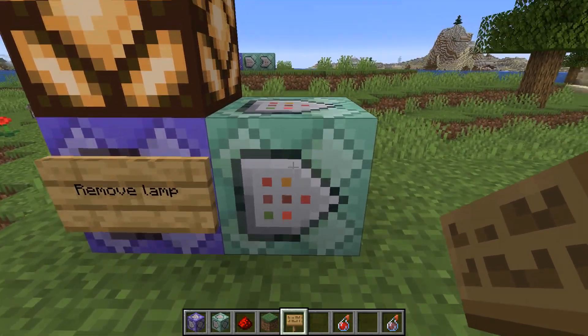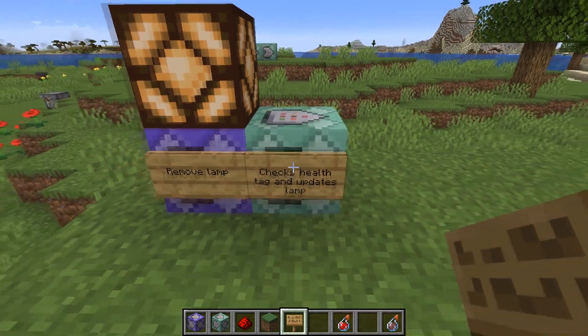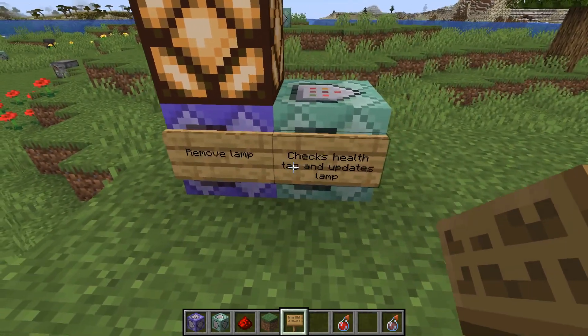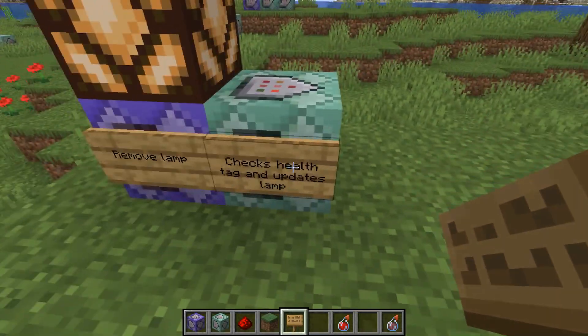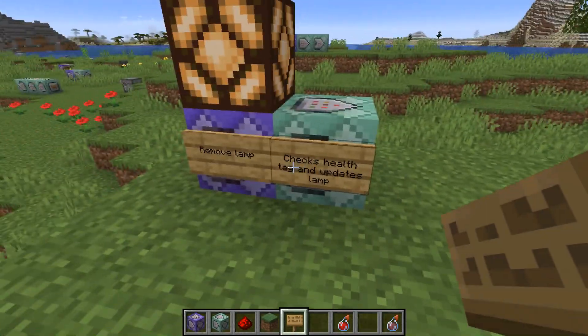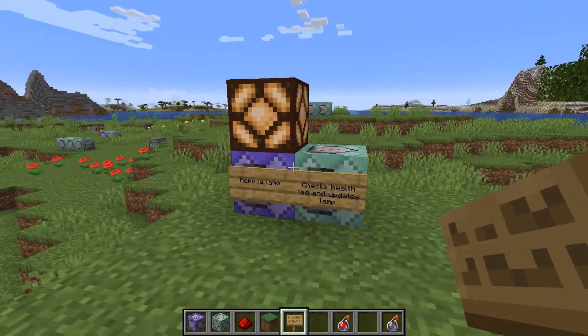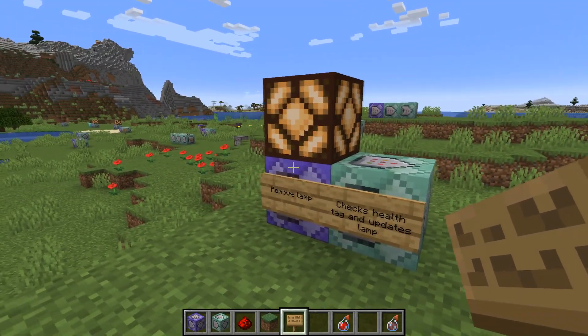This second command block is the one that does the magic — it checks the health tag and updates the lamp. What's happening is the first command block will remove the lamp, and then the second command block will place the lamp back again if the health tag meets the required condition. That's essentially how this is working. It's pretty straightforward. Let's show you the commands in the text editor so I can show you in more detail.